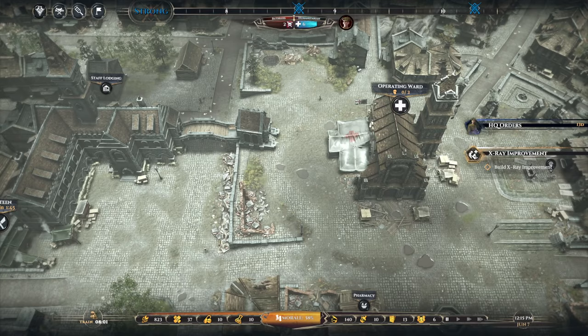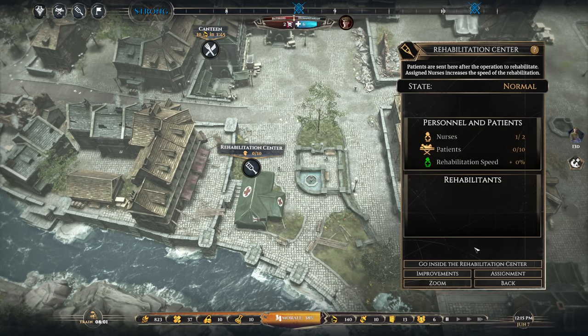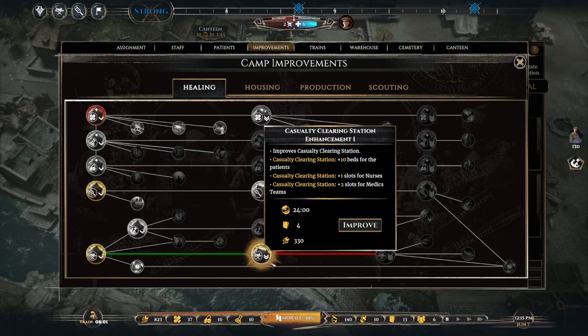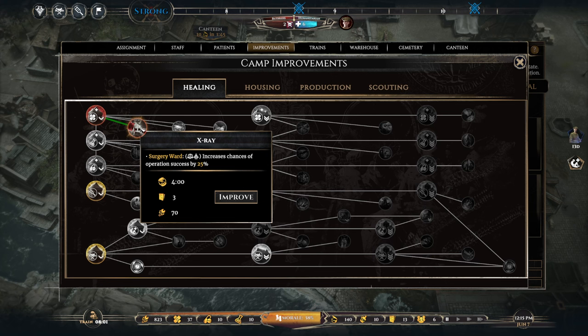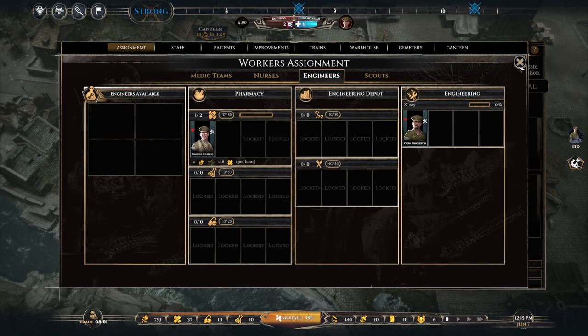We have orders to build an x-ray improvement to help with the healing process. It's under the surgery ward — it'll cost us four hours of time, three paper resource units, and 70 labor. We can do that. One of the guys is resting, the other is making bandages in our pharmacy. Let's send this guy to start the work.